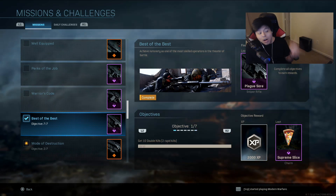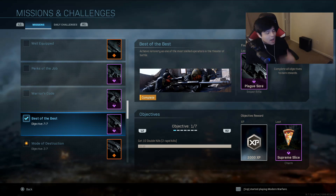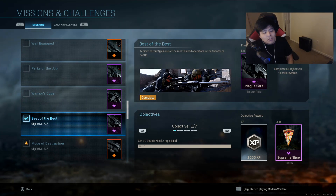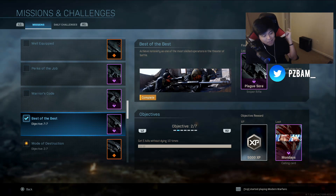It looks very, very nice as well. The first objective is to get 10 double kills - obviously that is two rapid kills. I would say that's much easier to do with this, which is why they put it in objective one. Objective two would be to get five kills without dying ten times.